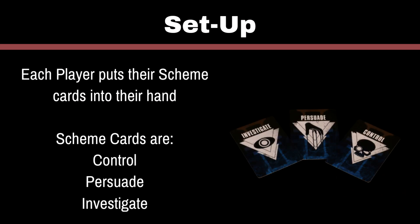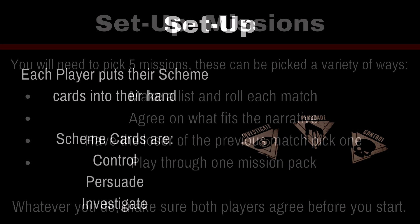Now each player gets a Control, a Persuade, and an Investigate card into their hand, and places the matching deck by them.